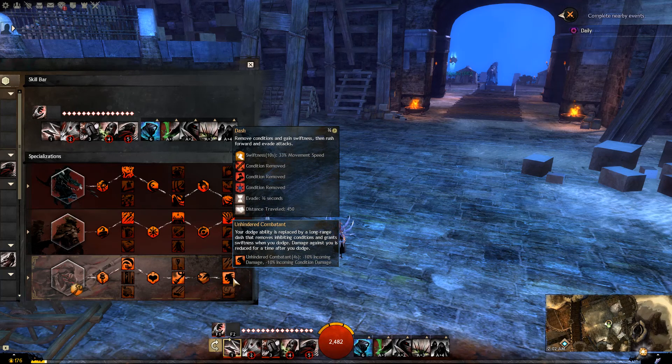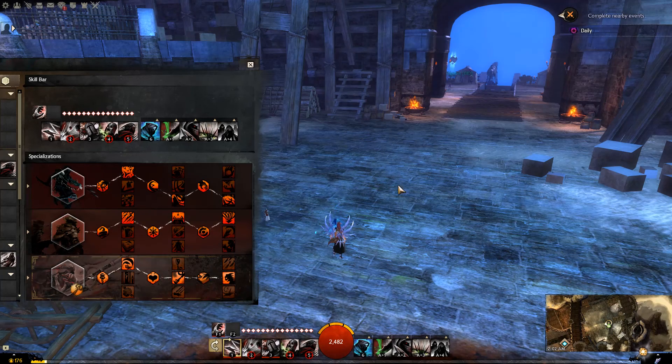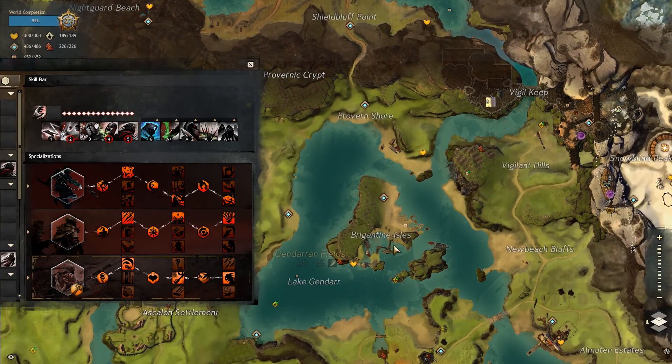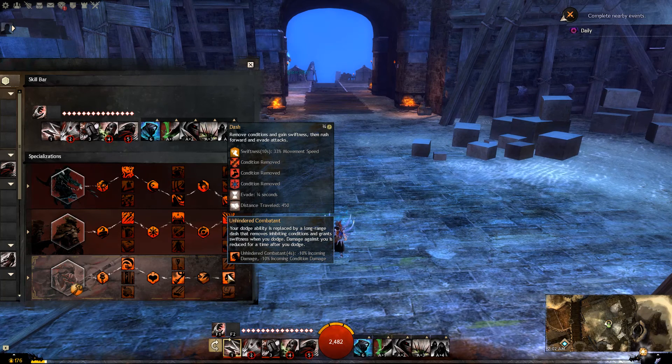For the third trait, it depends on the scenario. When roaming by myself, I will have Dash because it provides the ability to remove a condition and also grants Swiftness for 33% movement speed. That helps me travel faster between locations, and it can also remove crowd control conditions like immobilize, cripple, and chill — really good for extra survival in your specializations.